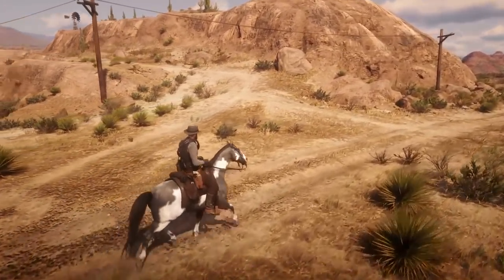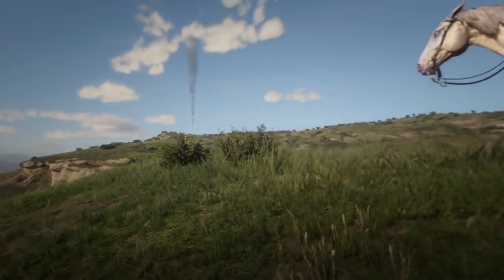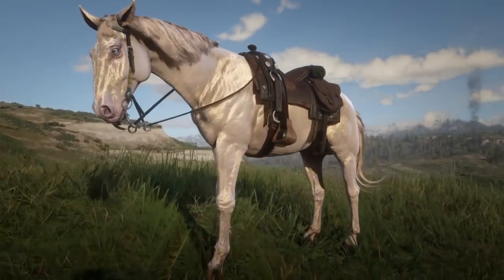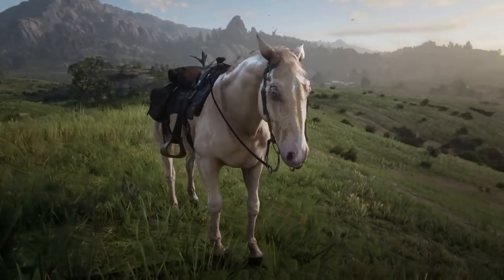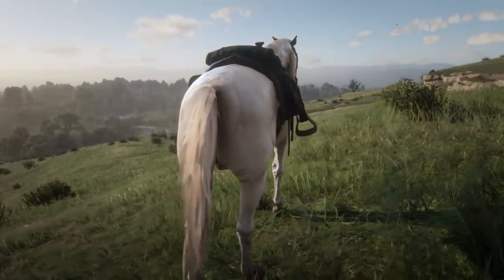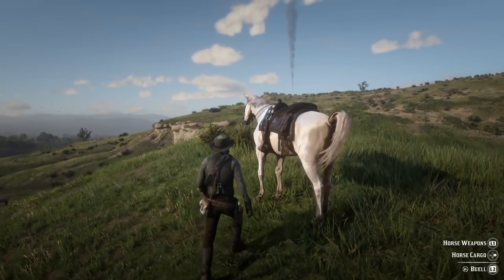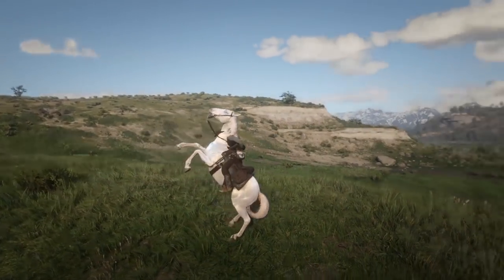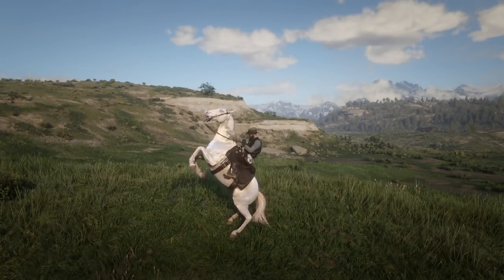For our number 4, we have a little bit of a special one. This one is called Buell, and it's actually a Dutch Warmblood. You can get it for free — I will put a link in the description on how to get this one for free. This is the best Dutch Warmblood out there and I definitely recommend this to anyone who wants a good horse. It shines gold, which is pretty cool, so definitely check it out.